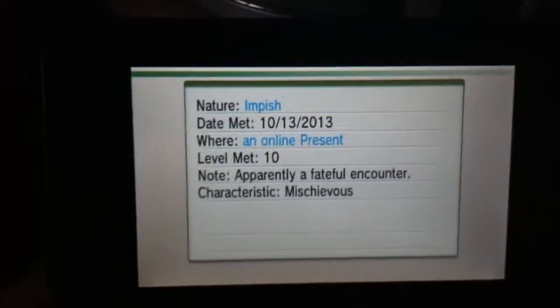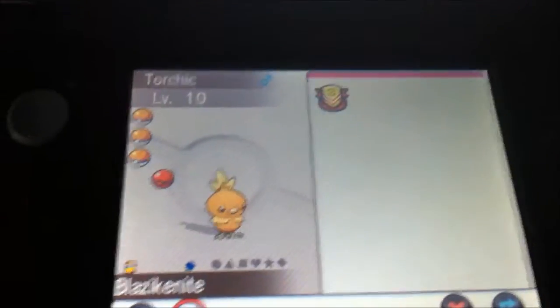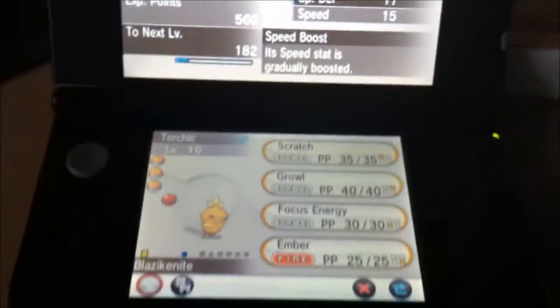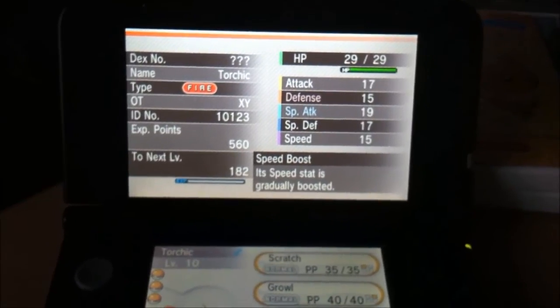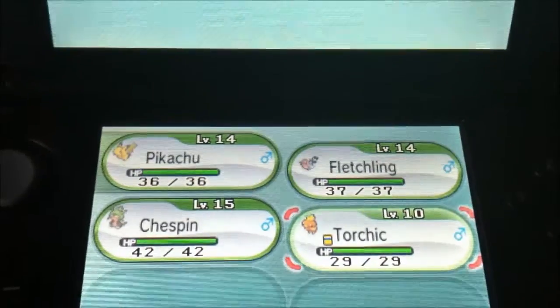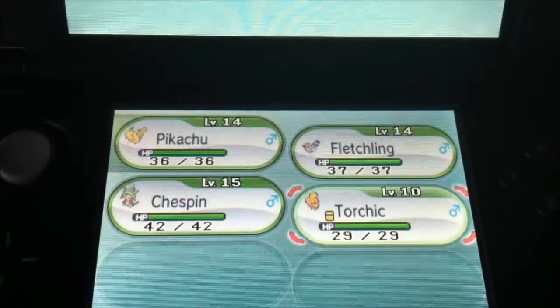He has ribbon information right here — met date and time. That's basically it. The Mega Stone can't be used until a certain level, but try to get him to his Blaziken form and do what you gotta do. That's it guys, I'll see you next time for a new update and soon the walkthrough. See ya!